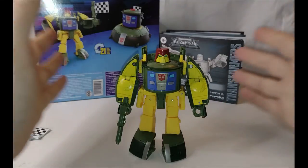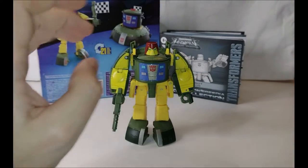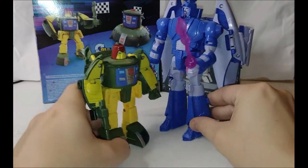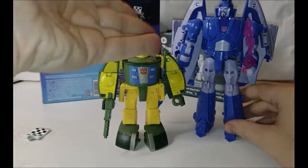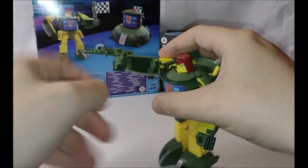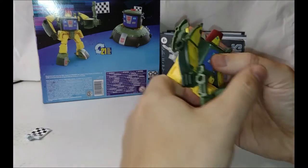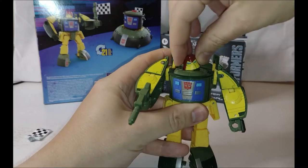Here we have Cosmos in his robot mode, and he does stand pretty darn big. I've got a Sweep here next to him for a quick comparison — you can see Sweep is a Voyager model and Cosmos is a big deluxe model. Two alien spacecraft next to each other. Articulation-wise, it's all there: hands moving, arms going back all the way around, legs up, legs back, a nice little waist swivel, and he's got his head on quite a cool ball joint.